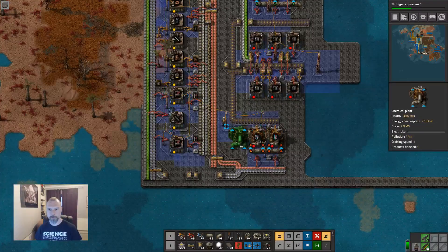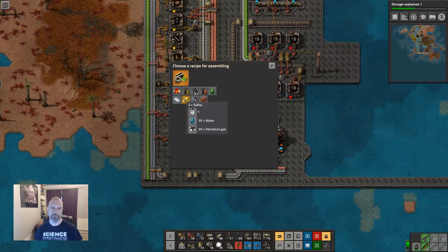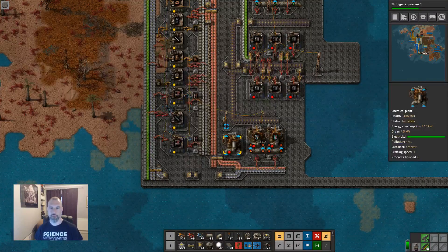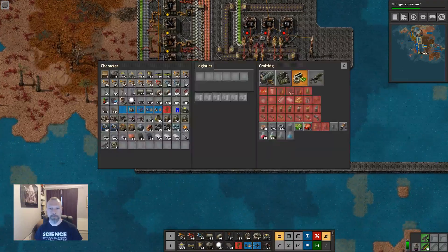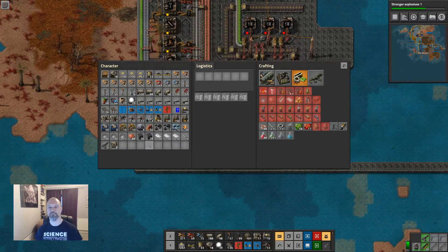Let's put down a machine just briefly. Sulfur we can make directly from petroleum and water. Sulfuric acid requires iron. Sulfur is actually used in a couple of processes other than making sulfuric acid, particularly explosives. We are going to need explosives to make cliff explosives to clear the cliffs on this island, because the island has cliffs and we have almost no space.